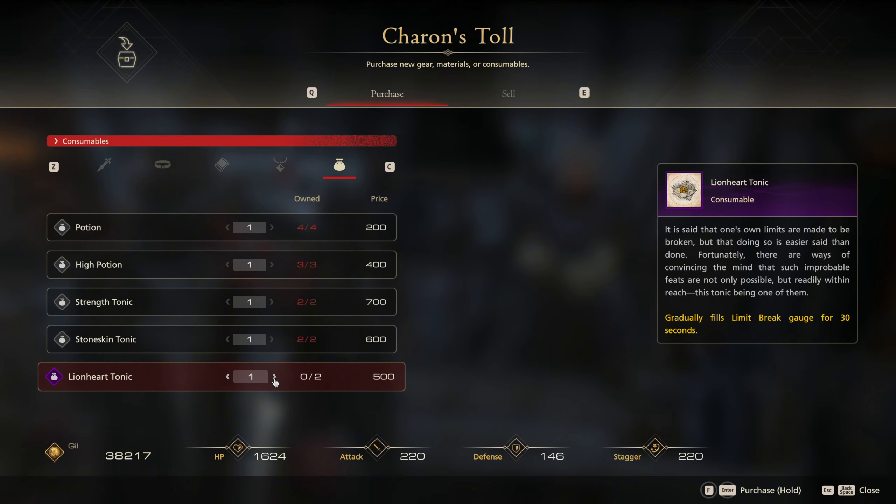It gradually fills the limit break for 30 seconds. So does this mean it fills your limit gauge faster? Because you have to fill your limit gauge by attacking enemies, but this sounds like it fills your limit gauge passively without attacking enemies — which is actually quite nice, because then you'll always have your limit gauge somewhat ready before you enter combat instead of trying to build it up. That's pretty cool, if that's how it is.